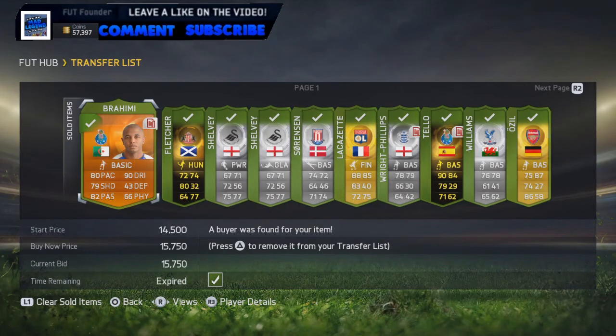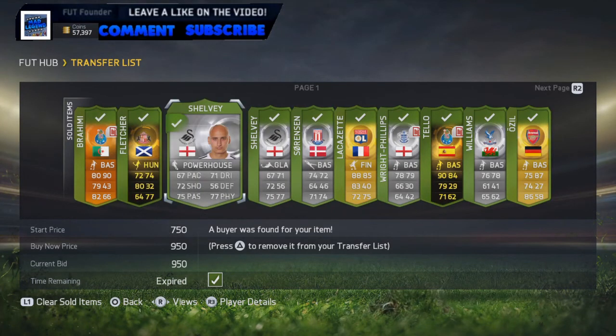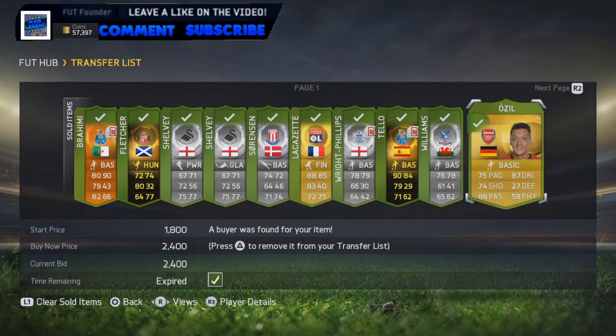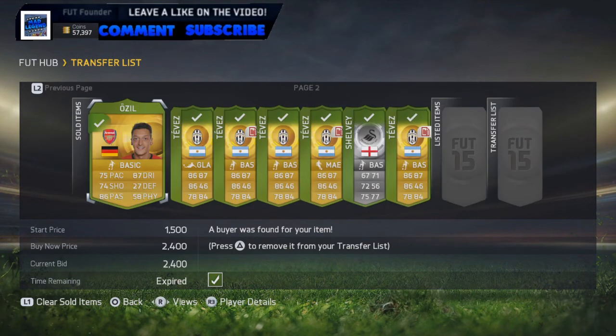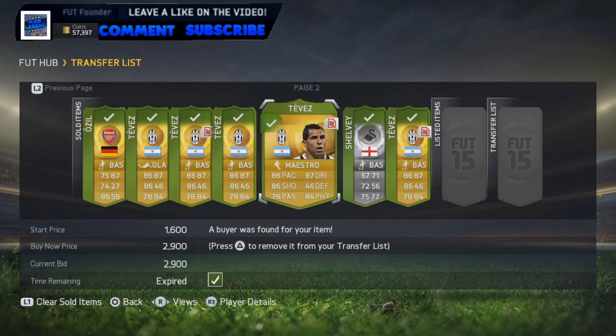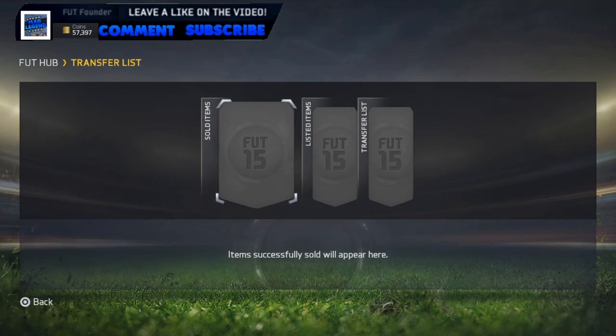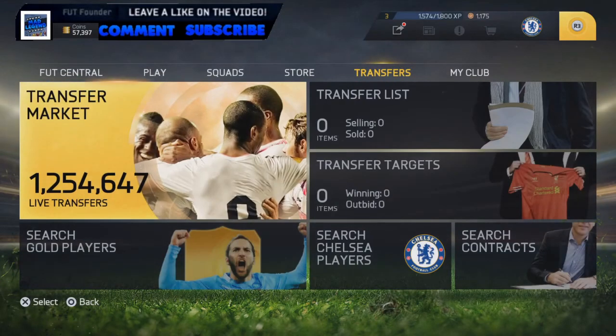As you guys can see here, we have completed it. We have sold the Bohemi, Fletcher, Shelby, Sorensen, Lacazette, White Phillips, Informatteo, Ozil, Williams, another Ozil, multiple Tevezes, another Shelby, and another Tevez. So as you can see, our aim was to get to 57k and we've done that — we've got the 30k needed, so we have completed getting to Gabbiadini in one day.